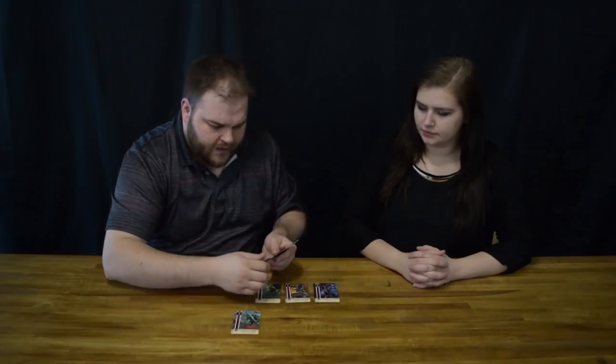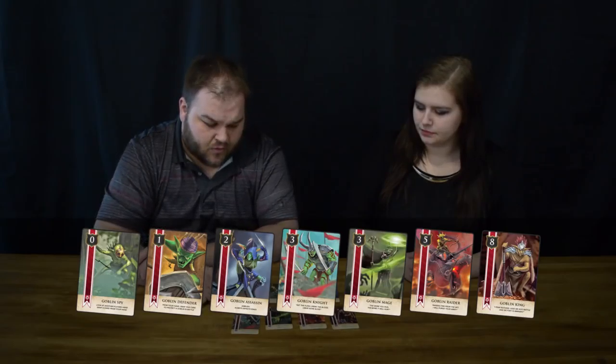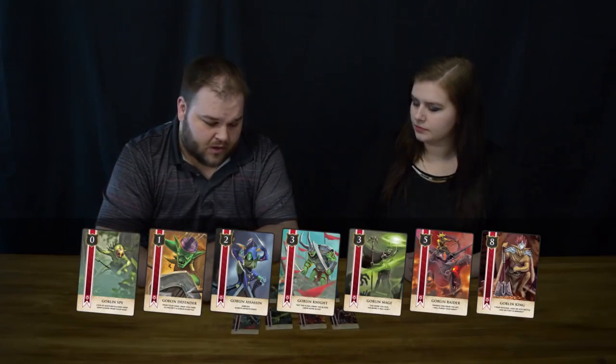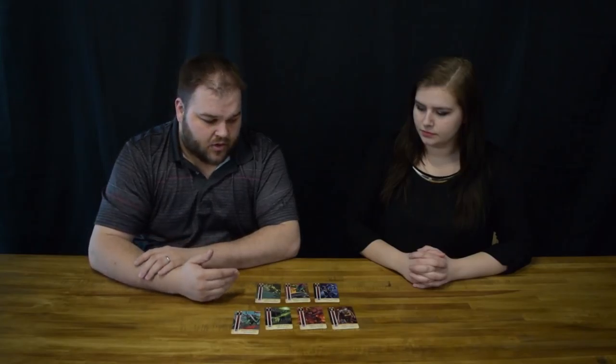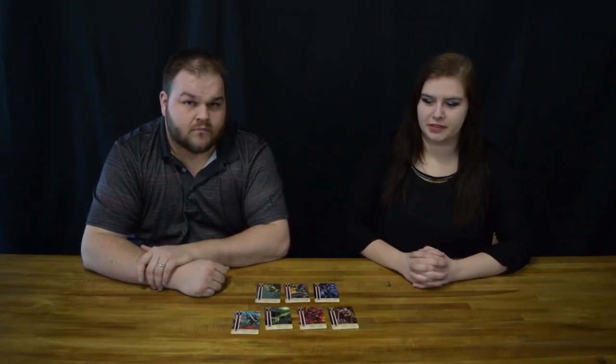In the game, there's a total of 7 different types of Goblins. Each one of these Goblins features a number in the top left-hand corner — this is their attack power. Typically, the higher the number means that you're going to win against a lower number in a battle. However, certain cards have special abilities.